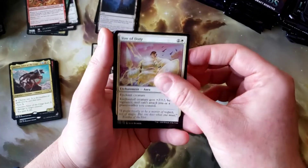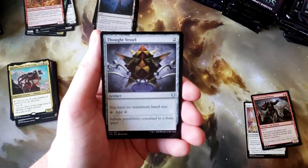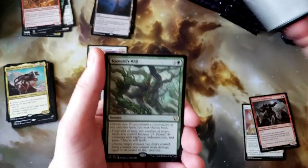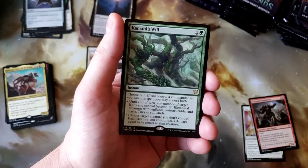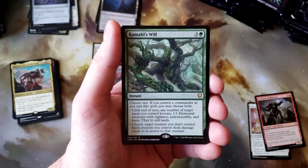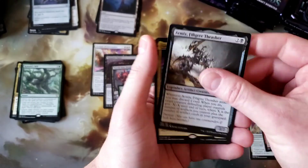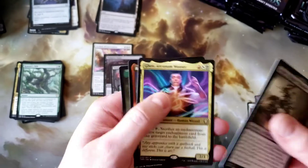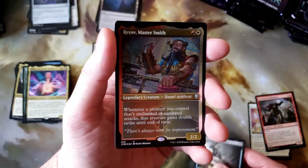Vow of Duty, Frenzied Saddlebrute, Thought Vessel — very nice, great card, very usable. And Kamal's Will. It doesn't seem to be really popular, but it feels like the kind of card I probably would have played with. Armix and Gen — not the best of the legendary creatures. But we did get a Foil Etched Rave, so that's kind of cool.